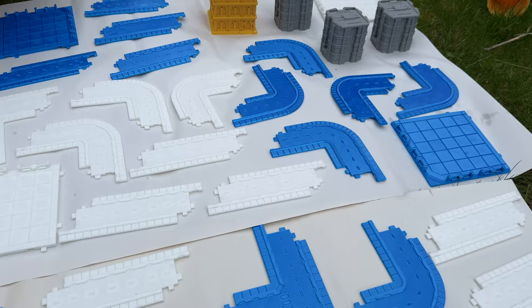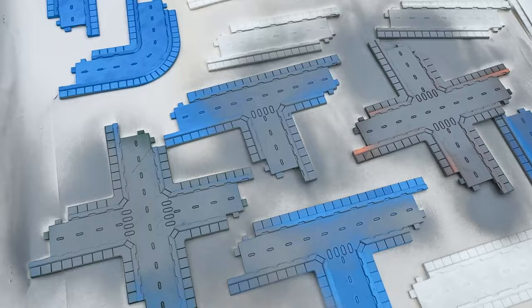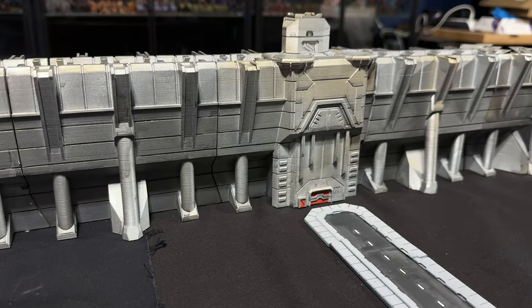Once everything had been printed it was time to get it all primed, and I kept this relatively simple. I grabbed a couple of rattle cans and used ash gray by Army Painter to do all the roads, buildings, and everything else. For the big spaceport walls I used silver and then hit them with Retributor Gold from above. I really like this for metallic buildings - hitting them with silver all over first then gold from above gives it an almost worn, rusty type feel with very little effort.